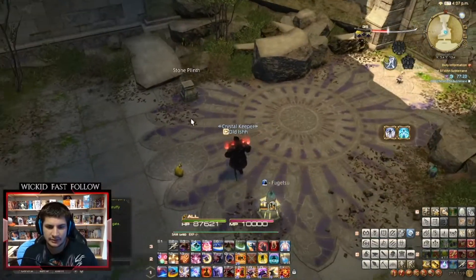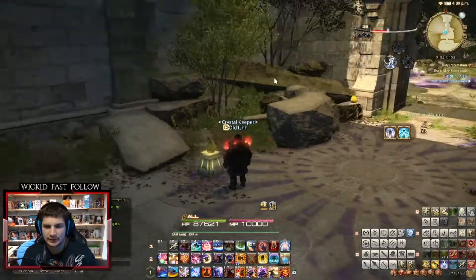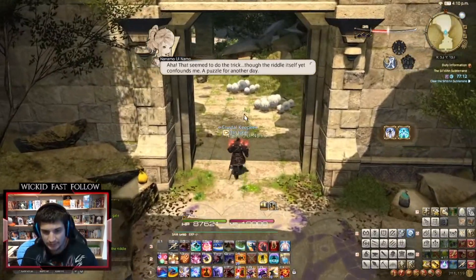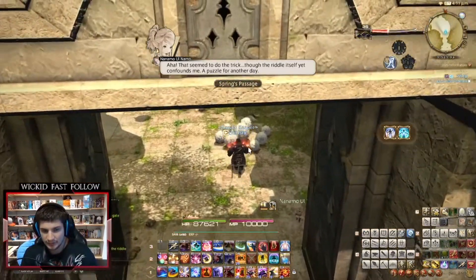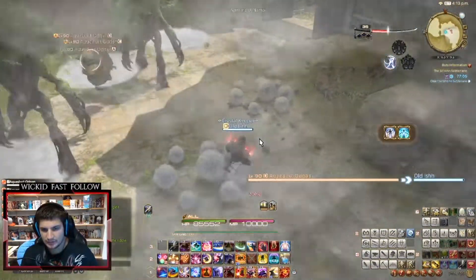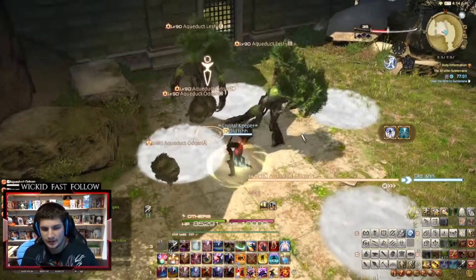There will be no teleport in the middle here — just the door will open. Now for path number three, you have to hit all these little cotton cloud things. Make sure you hit all of them and then defeat all the monsters.